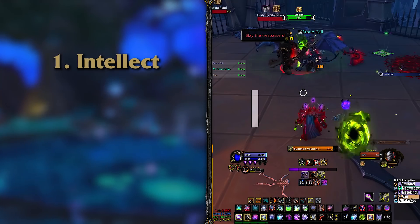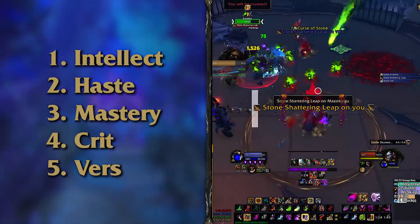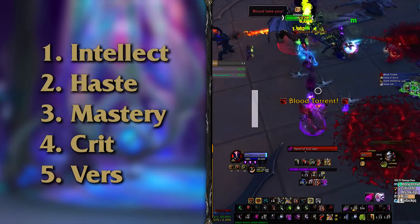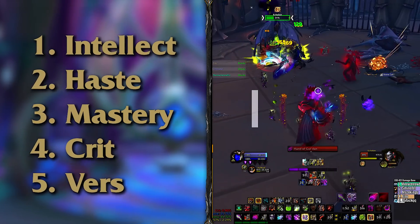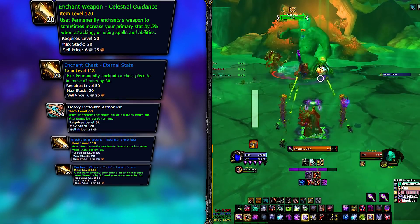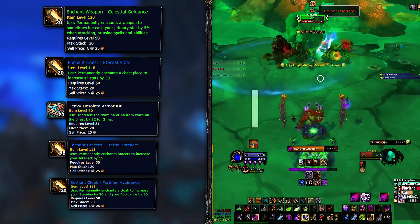The higher item level piece will always be the better choice. After that, it's haste as your best secondary stat, with mastery, crit, and versatility pretty close to each other depending on how much you have of each. Haste and mastery is not a bad combo, but too much mastery will make crit start to be way better. Keeping a balance between them will probably be for the best, and don't forget about the diminishing returns at around 30 to 35 percent. We recommend a haste-focused set of consumables. For your weapon, go with Celestial Guidance because the intellect proc should be self-explanatory.